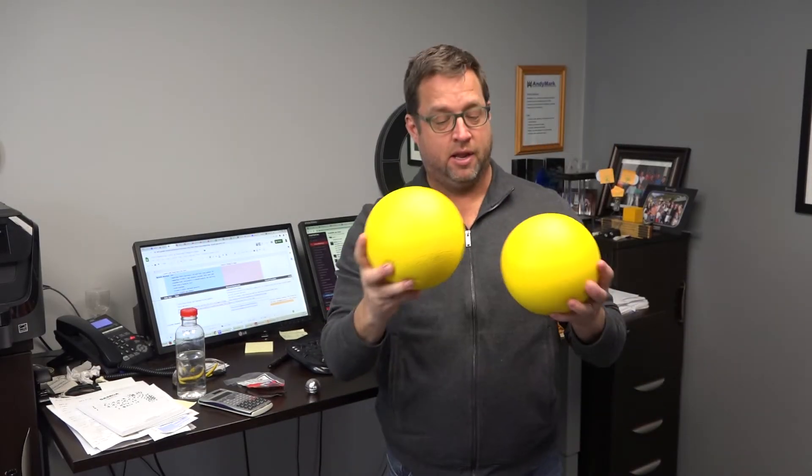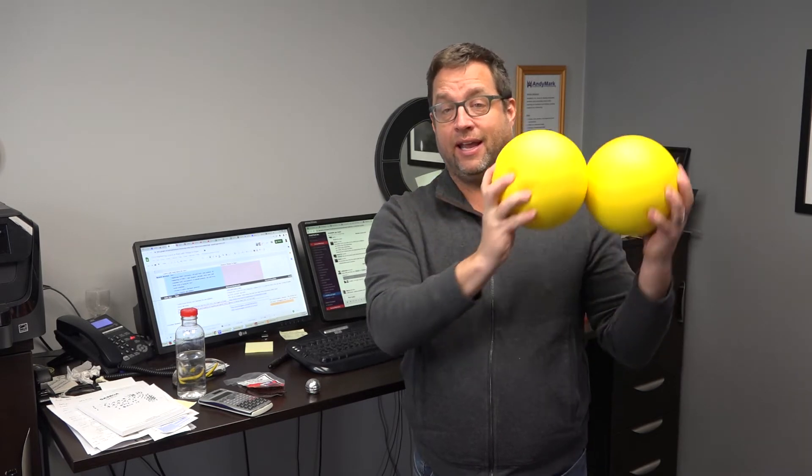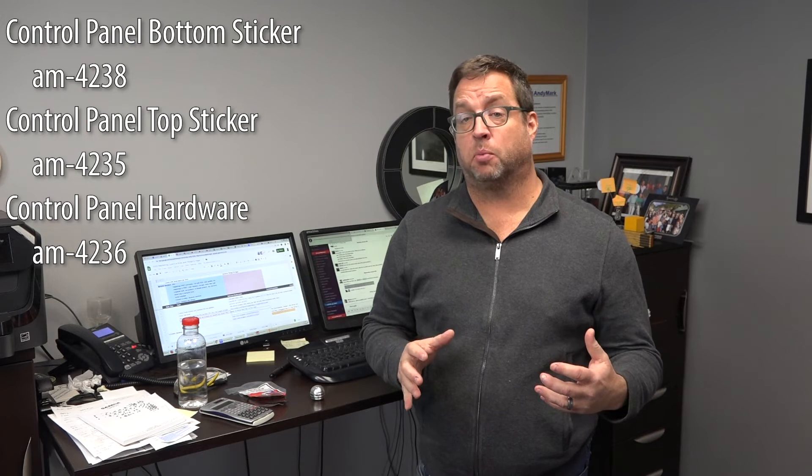Get a couple of power cells and see how sticky they are — it is an issue. One of the new things we have available for teams is a control panel sticker and a control panel hardware kit. We're trying to give teams the ability to make their practice fields as much like the competition fields as they can. They're made from the official company that makes the official Infinite Recharge sticker for the competition fields. We're buying them in batches and they're making them as I speak. We're also making the control panel hardware kit because making that round, big circle might not be the easiest thing to make.